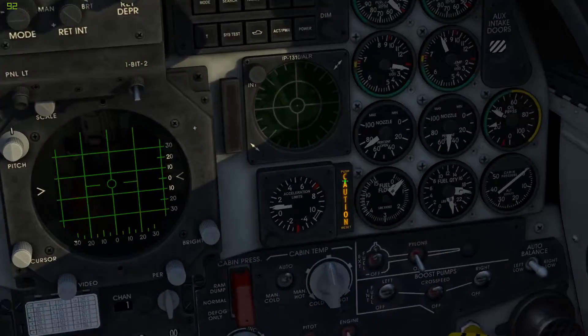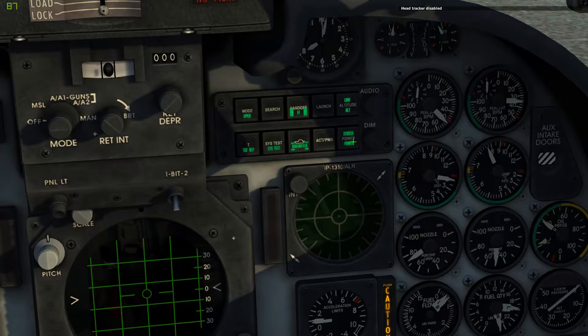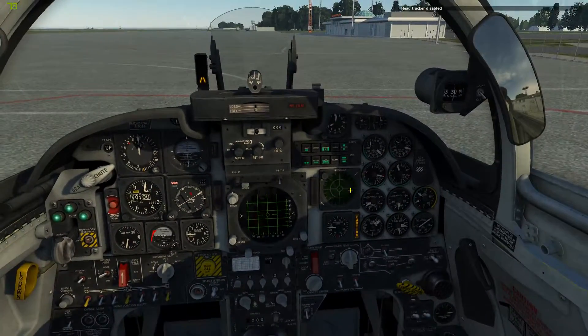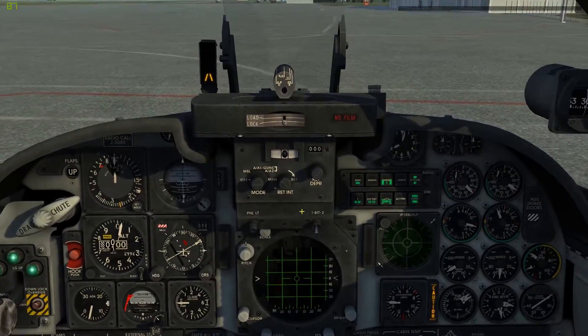While we wait for that, we can turn on the RWR. It's a power button here. It will go through a system test, and it'll take about a minute to load up. You'll see some messages across the screen.